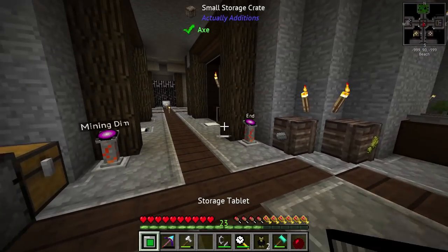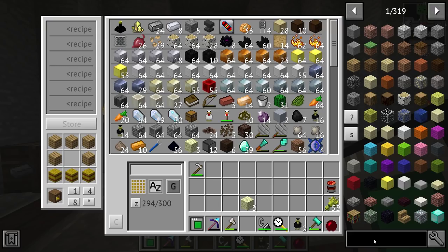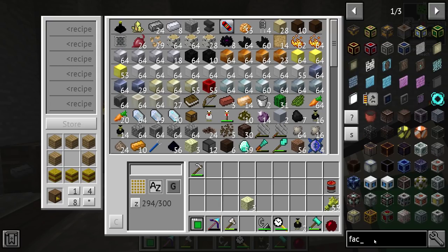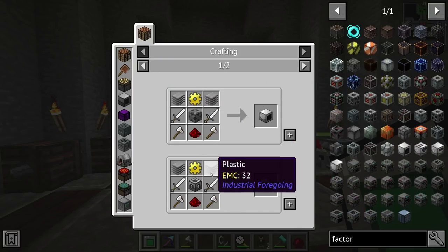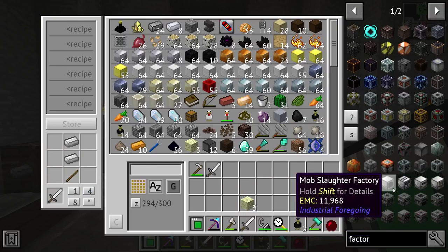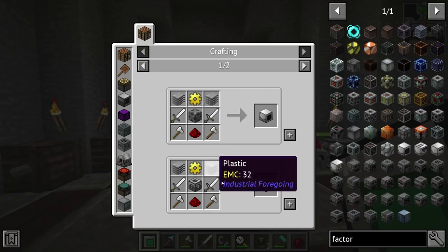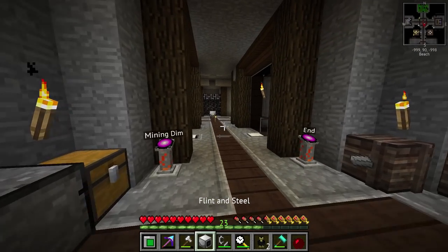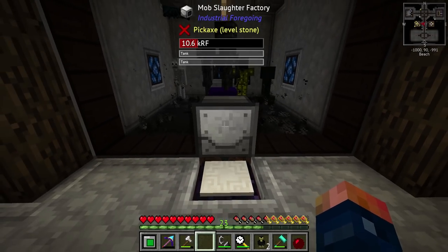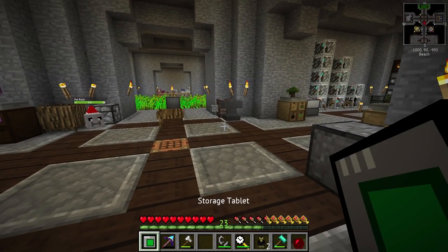We'll get some more chickens going on later, but right now I really want to worry about getting some pink slime. The best way is from having these guys slaughtered — let's get to work on a Mob Slaughter Factory. Two iron swords, two axes — it's basically another mob farm. Looks like we're missing a gold gear. There's the Mob Slaughter Factory. This guy will kill the mobs and it should start killing as soon as I give it the upgrade card for range.